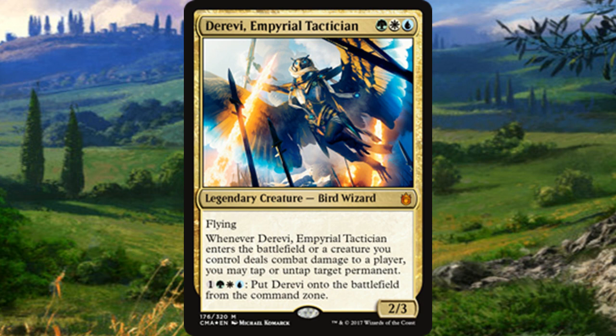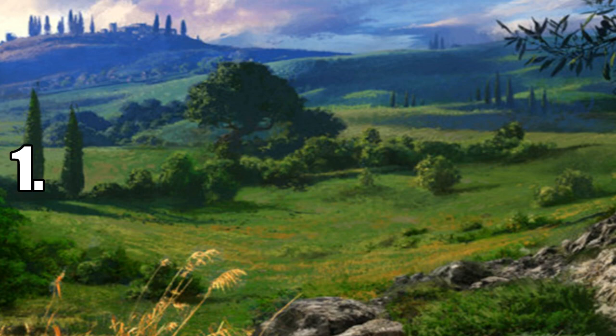Number 2 is Derevi, Empyrial Tactician — one of my favorite commanders from Commander 2013. Derevi is pretty broken, though people seem to be overlooking her now. Her ability means you never have to pay the commander tax, which is a huge bonus. Once she's out, you can manipulate tap abilities by untapping permanents, or tap opponents' creatures to make it easier to swing in. There's never just one right way to build around her — stax, tap synergies, political plays — a ton of fun with lots of options within these three colors.